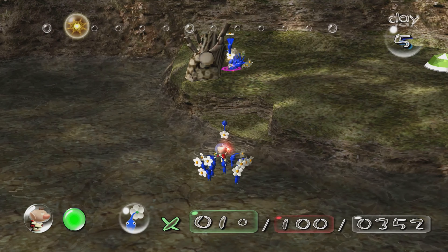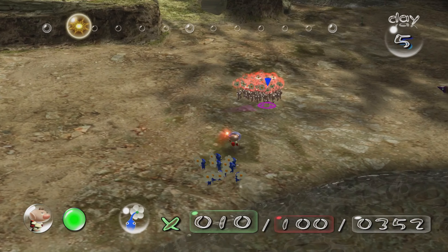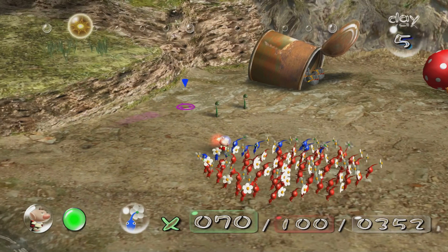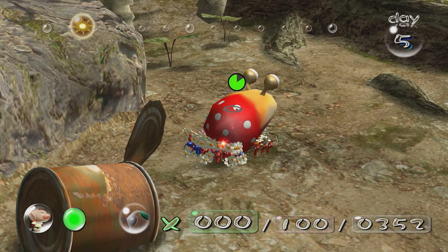Let me keep 10 blue pikmin and make my way over this way. Let me sneak up behind this spotty bulborb and attack with a swarm. Very good.